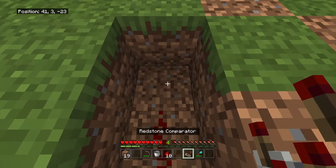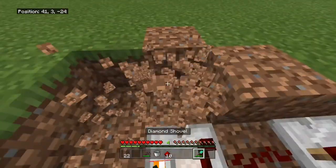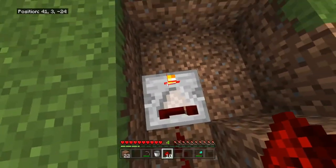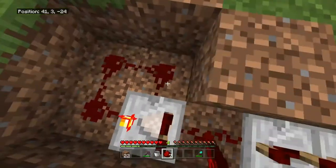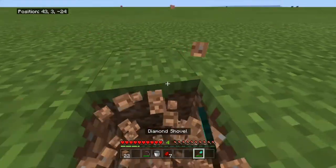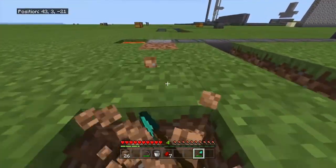Place redstone here, then a redstone comparator and turn that on. Then mine three blocks around the redstone comparator and fill those with redstone dust. Then mine one block out and make your way back to the dropper.